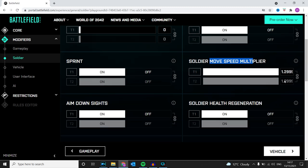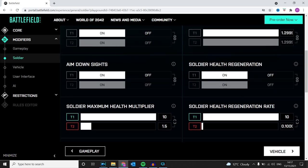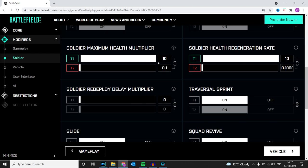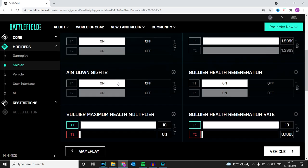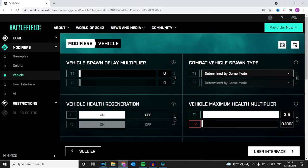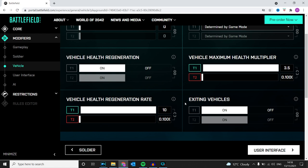Soldier fall damage is on zero. Movement speed I've kept linked to move the enemy around quicker. Soldier maximum health multiplier is on 0.1 for both. Soldier redeploy delay multiplier is zero and I've done instant death. For the vehicles, I've basically tanked up my health in the helicopters, jets, tanks, and planes.